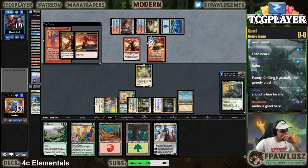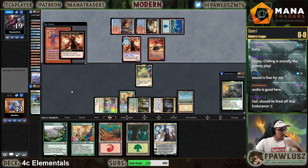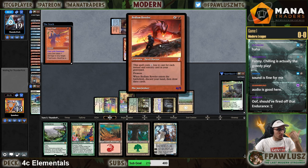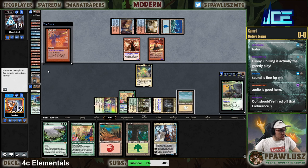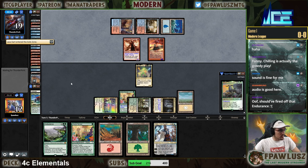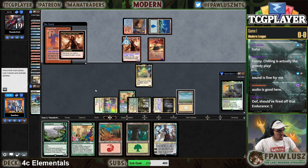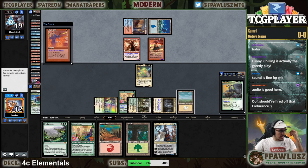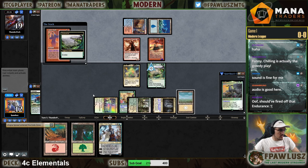This is spell number three, and opponent goes to discard phase. I still think it's correct to hold Endurance. Playing around the Demilich is a lot better than playing around Bedlam Reveler — they're playing one Bedlam Reveler and it's not even stock. So I still think holding is correct. Now is when we fire off the Endurance — after they've binned the Arclight Phoenix, after they did all that work. Now they've got nothing.